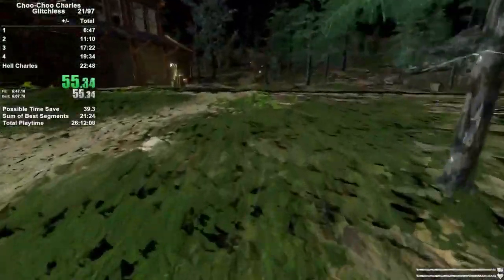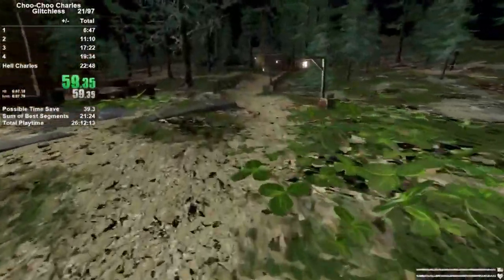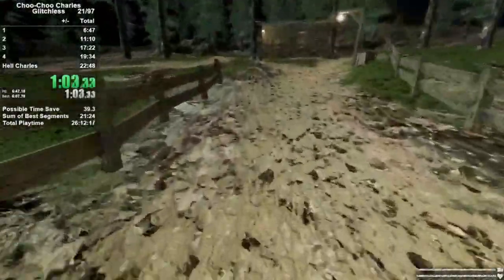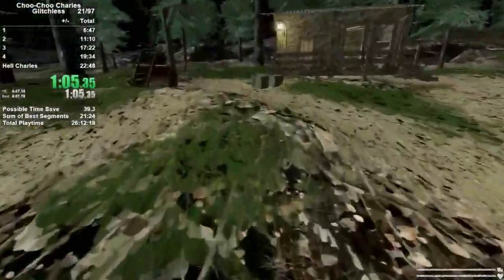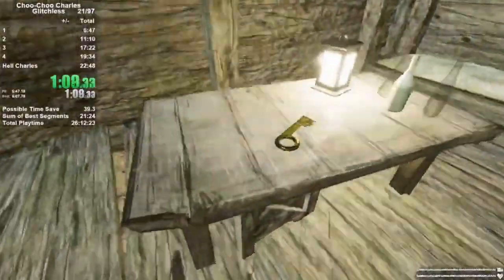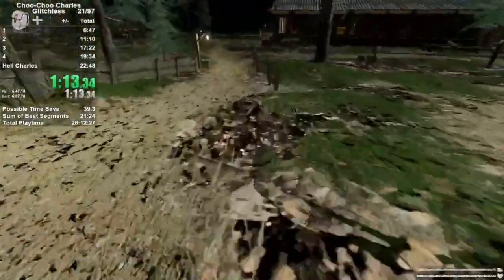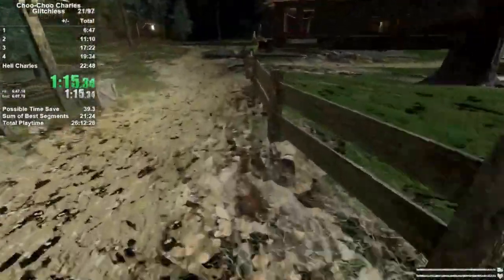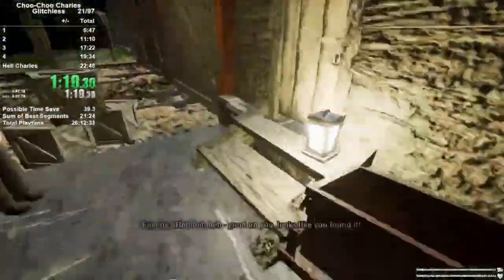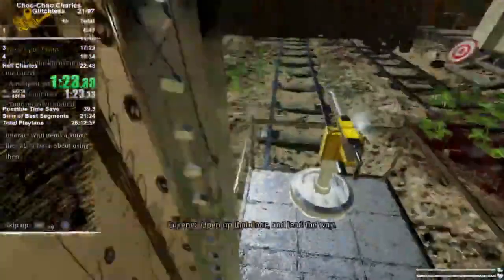So to start the run off, we're going to climb up this hill and head over to get a key for the garage — I guess it's a garage there on the left. We're going to grab that and proceed onward with the game. The pickups in this game are a little awkward, as you may see a few times. This game is very charming, but it does have its share of hiccups.